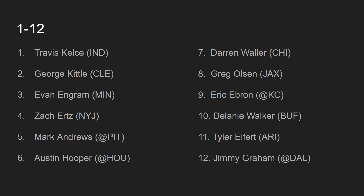At number 6 we have Austin Hooper — the late-round dream — going up against the Houston Texans. Austin Hooper has been a huge, huge target for Matty Ice this year, producing especially well in the red zone. Against a Houston Texans defense that has not been phenomenal this year, I think Matt Ryan and Austin Hooper's great connection will produce a solid game this week.